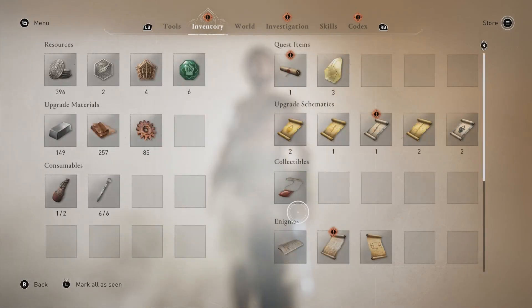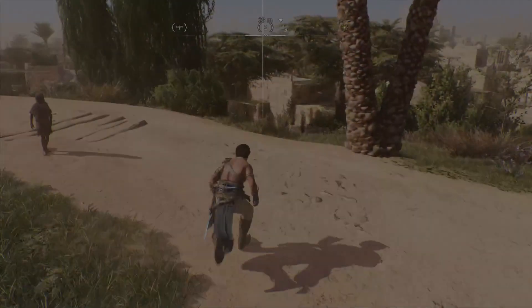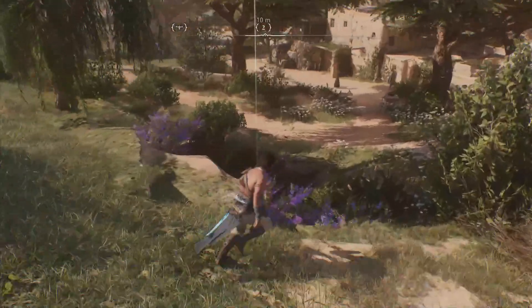We did pick up a couple of other enigmas, but this was the first one we solved that popped the achievement, so let's take a look at it. There is a building with a blue top, a water feature out front, some stairs, and another water feature in the bottom right-hand corner where the X is — that's where our treasure is for the enigma.